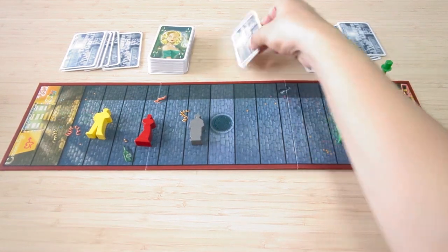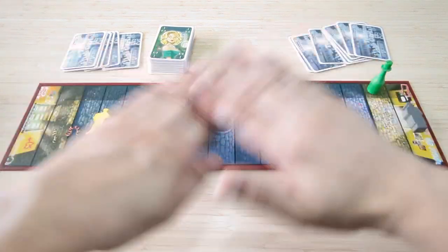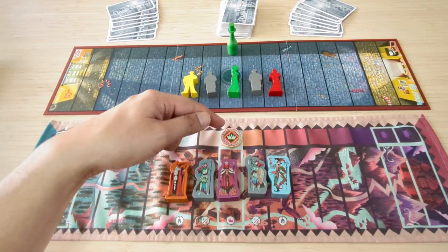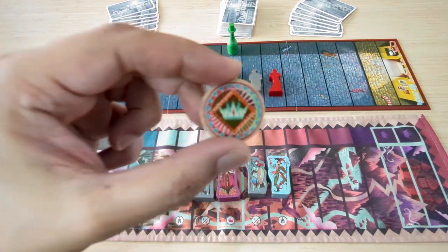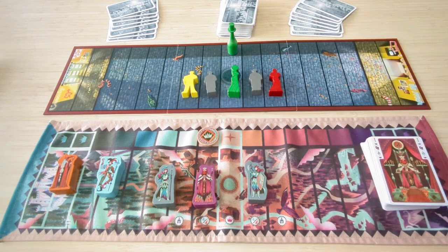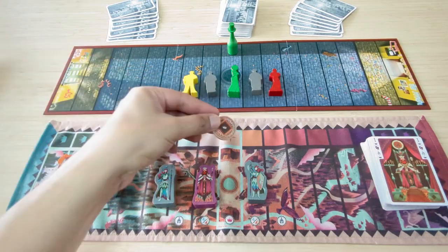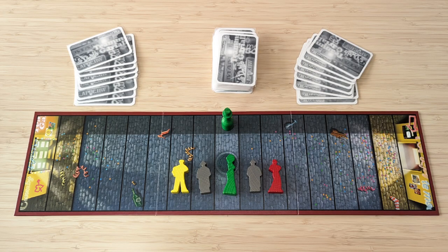If neither player manages to do so, the game will end immediately after the draw pile depletes for the second time. In Royal Visit, the crown is used to keep track of this — you start out with the big crown side, and once the draw pile depletes for the first time, you simply flip over the crown to its smaller crown size. The game is played in turns until it ends. Each player starts out with eight cards in hand, dealt face down from the shuffled draw pile at the beginning of the game.